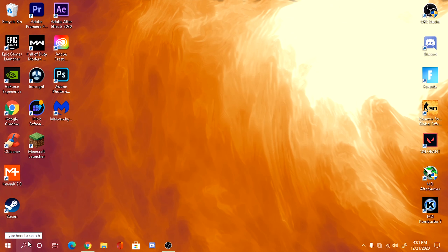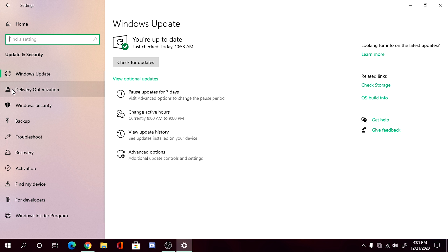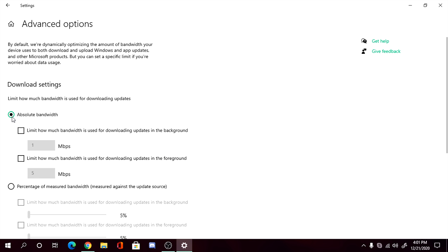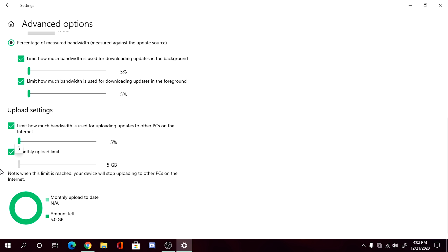The fifth tweak: go to Windows Settings, head to Update and Security, then click Delivery Optimization. Make sure your PC is up to date while you're here. Turn Delivery Optimization off — it will be on by default. Then go to Advanced Options, select 'Percentage of measured bandwidth,' and bring both the download and upload bandwidth limits all the way down to five percent. Upload might not directly affect ping, but limit it just in case.